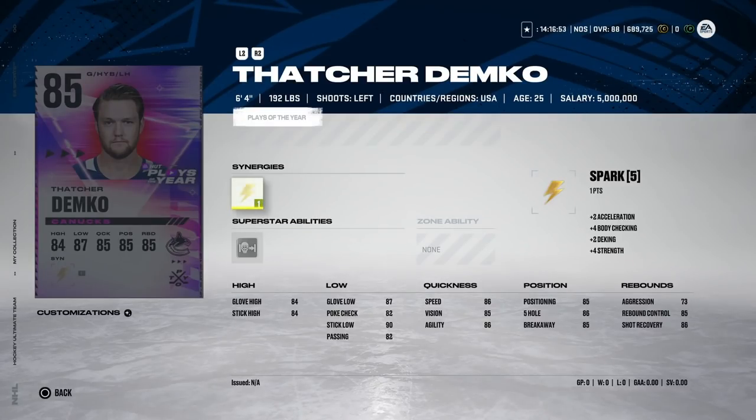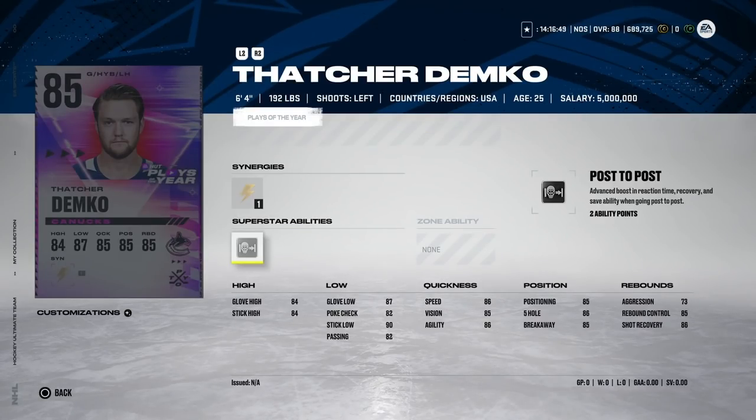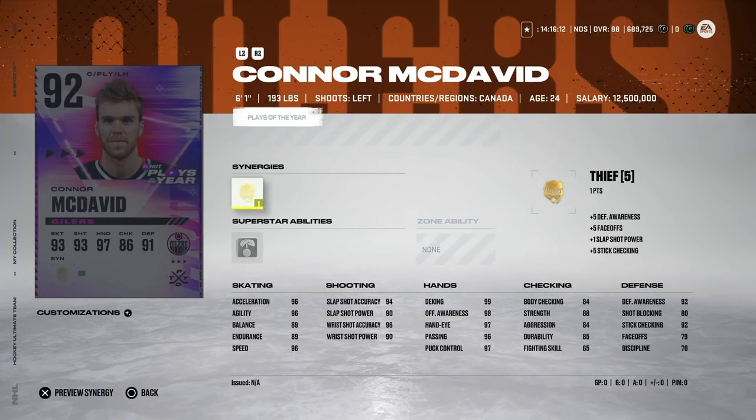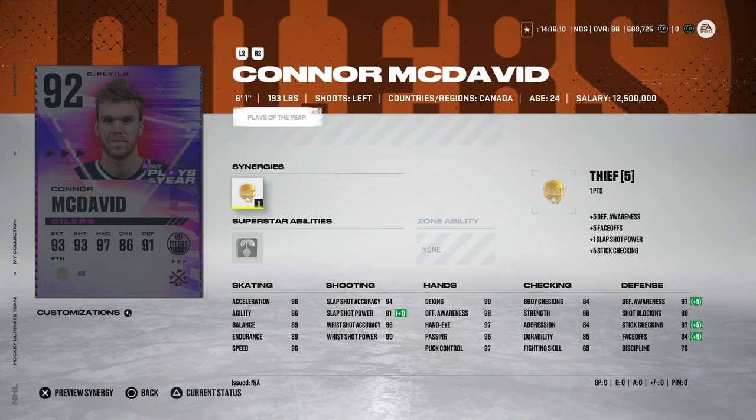Then we've got the 85 Thatcher Demko, earned for that unbelievable post-to-post save he had a few days ago. Post to Post is a nice superstar ability; he's also got Spark. Demko cards have always played really well — his aggression is down at 73, speed at 86. This could be a very good goaltender. I'll have a goaltender video out in about a day going over the best ones, and Demko is honestly one of the better ones I've used.